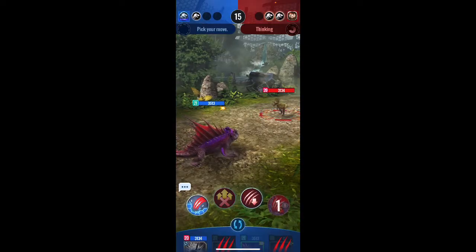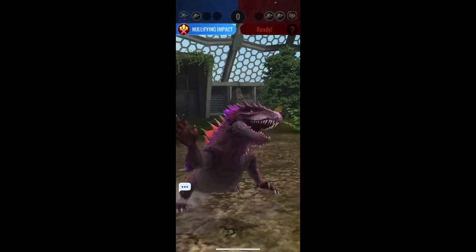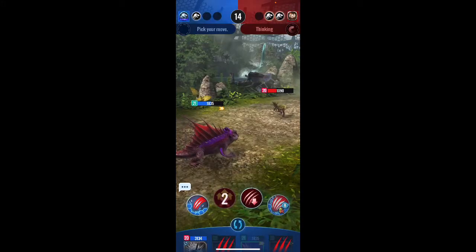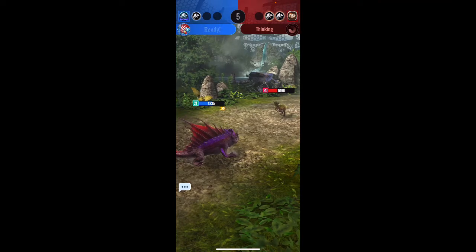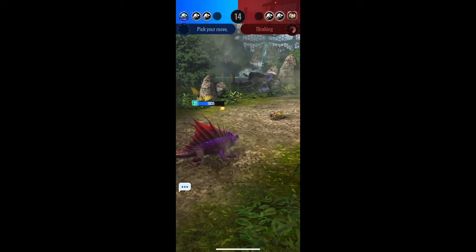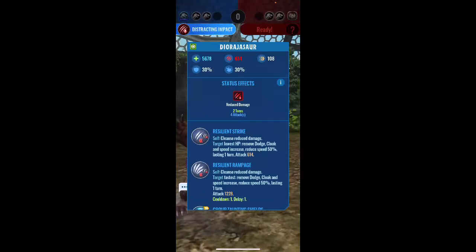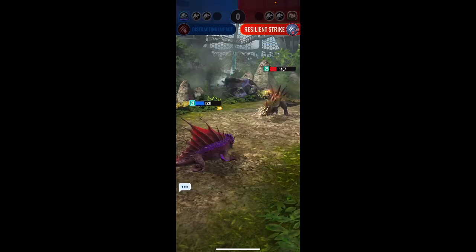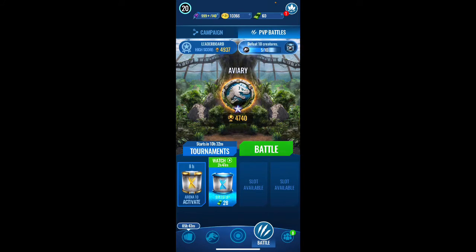They kill us with a Draco Ceratops swap-in. This is good news for us because Dio may or may not be dead — if it is, it would be pretty close. Here we can go for Nullifying Impact, and they go for Cleansing Impact which is to be expected. I know what they have: a Draco Ceratops at low HP. I'm going for a Rampage because I thought they would try to pop it out. So I go for a Distracting Impact just to try and get enough damage to where I can survive, but sadly we die. That was a really close battle. Let's get on to the next battle.